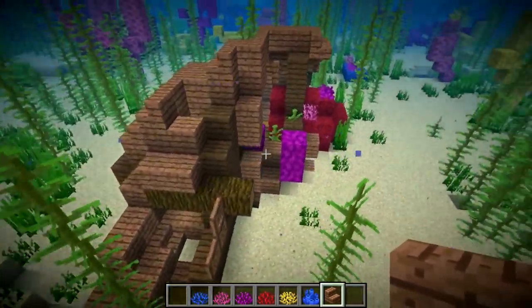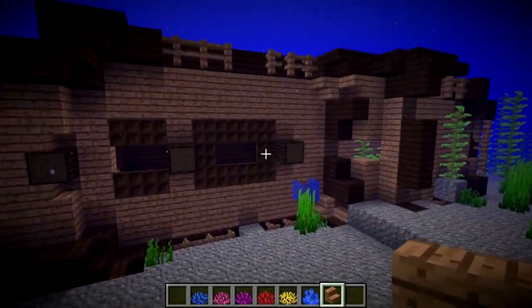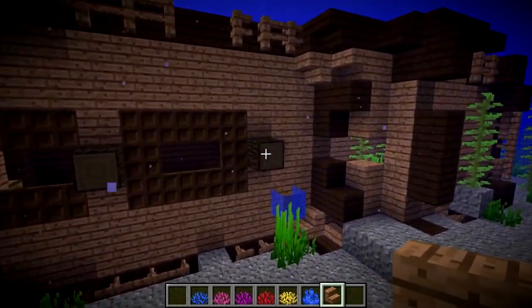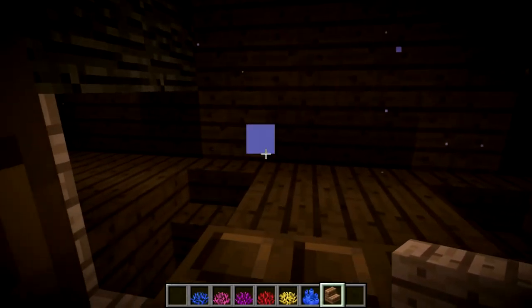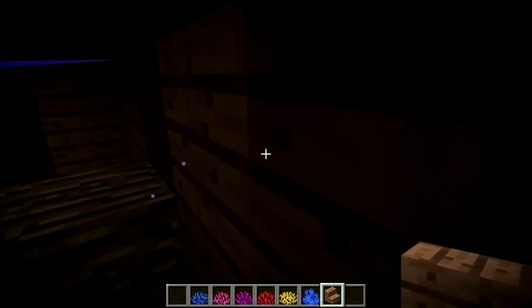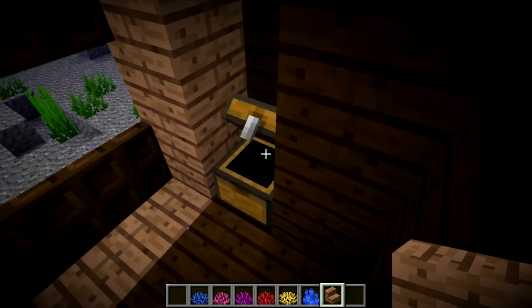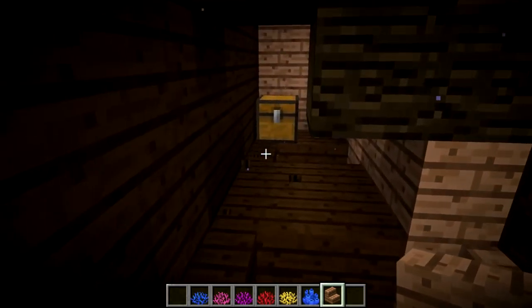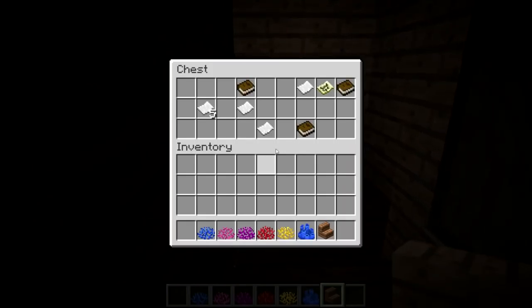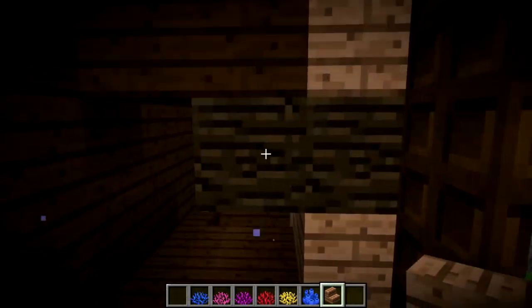So those are shipwrecks now in the game. Here is another variant of the shipwreck — you can see this ship is much more intact than the previous one, so it does vary how damaged they are. Inside you'll see quite a lot of loot in these chests, and there may be another one. Yeah, looks like there's another one over here with a buried treasure map, some books, some paper. Quite a variety of loot can be seen in these shipwrecks.